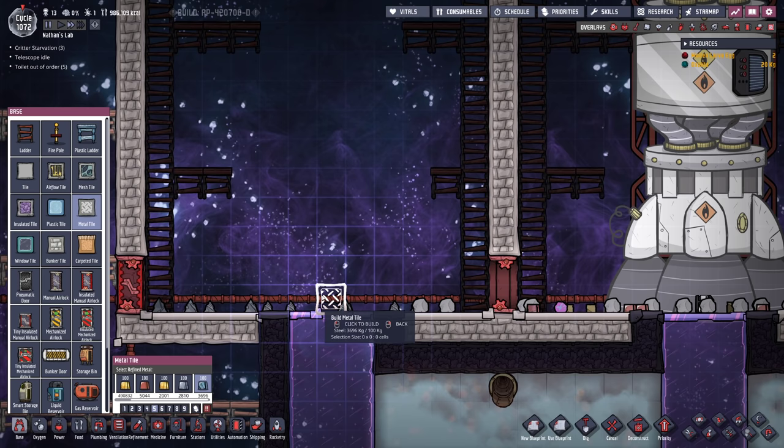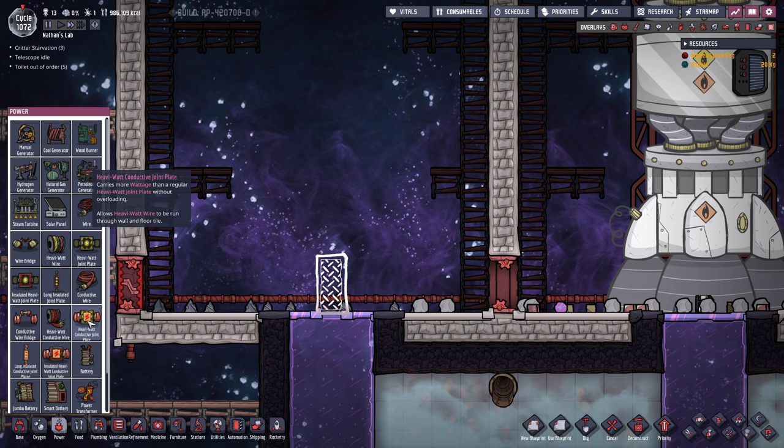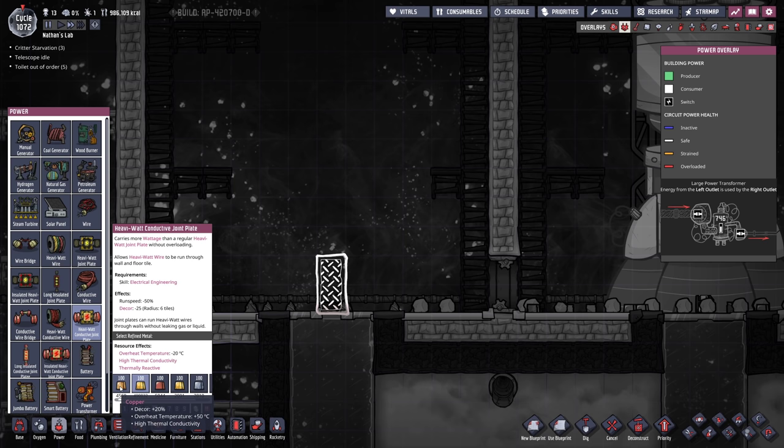Let's go ahead and set this up. I would like to get myself started with two of these metal tasks, we're gonna make them out of steel, and then I'm gonna need some power access. So I'm probably gonna go with a heavy watt conductive joint plate - this is gonna have to withstand fairly high temperatures. I think I'm just gonna make it out of copper.